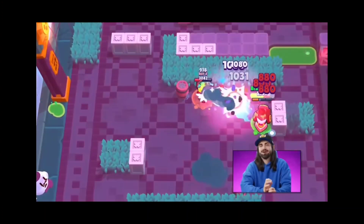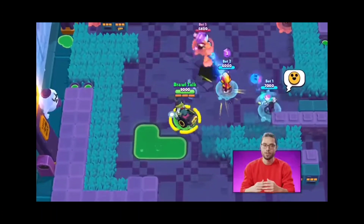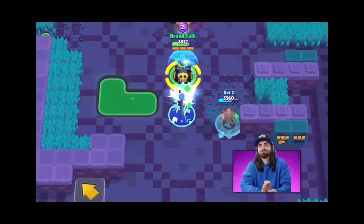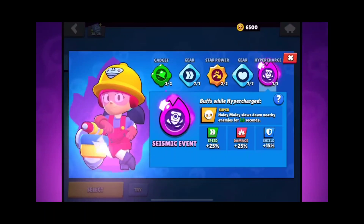He shoots a cloud of hot steam from his head with his main attack, and it can hit the target three times. His super is really different — he can throw train signs on the floor and then dash between them. There's a certain number of train signs you can drop on the ground.